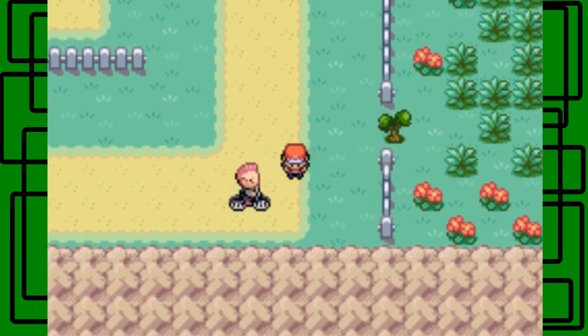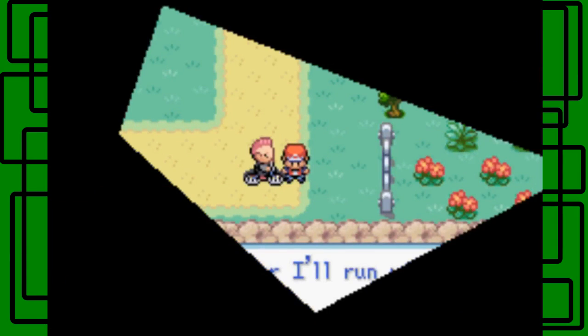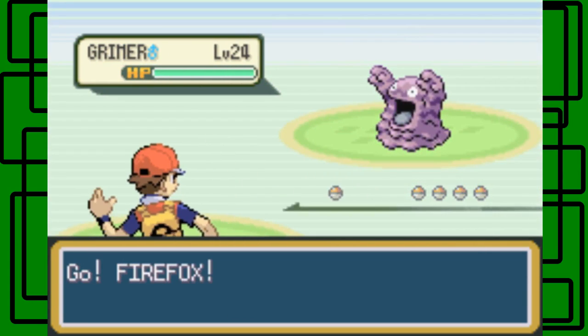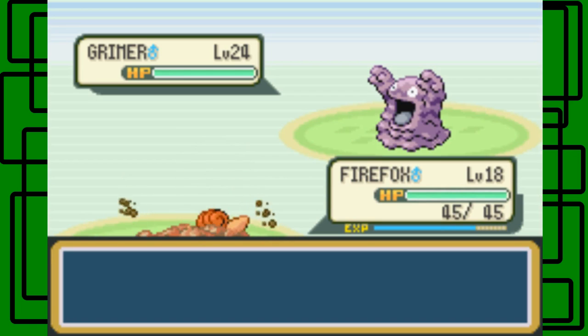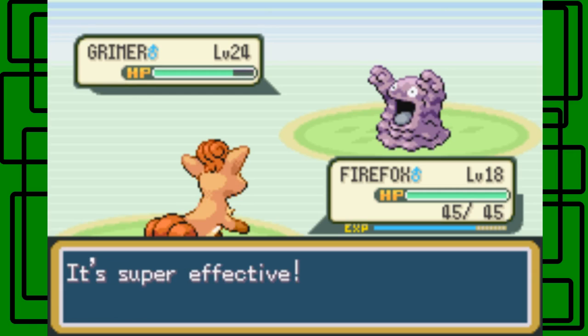Fire Fox is still up front, so let's take on this Biker dude. Clear the way or I'll run you down — not very nice at all. Here's Biker Jiren. Let's try that new move out for size — let's just Dig on this Grimer and see how much damage it does. Yeah, it's 60 power. That didn't need too much.